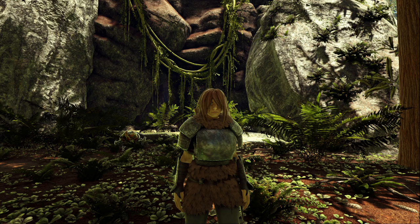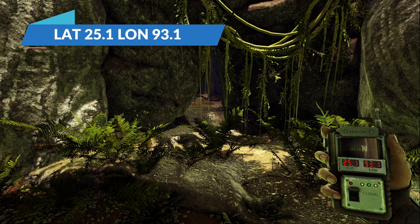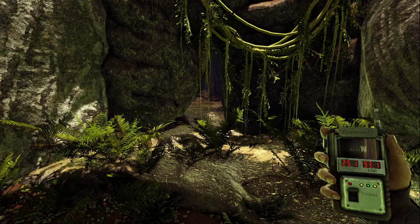Welcome back to the channel, it is me Lucky Shot. In today's video I'm going to be showing you where to find yourself some dung beetles on Fjordur. This first location that I have here is inside a cave in the Redwood Forest. The location is 25.1 and 93.1.